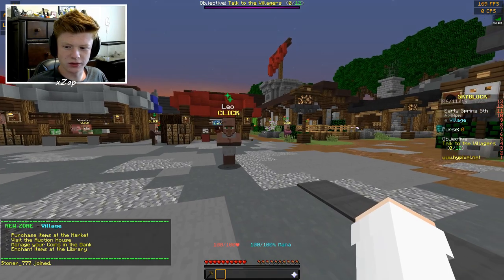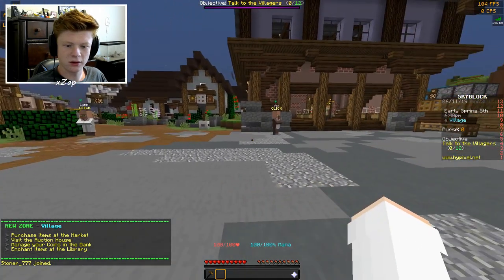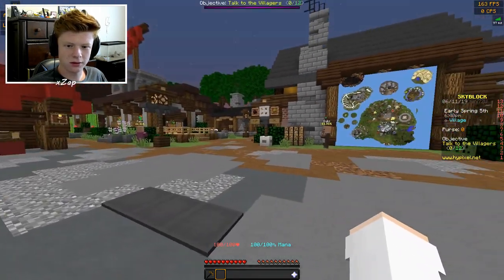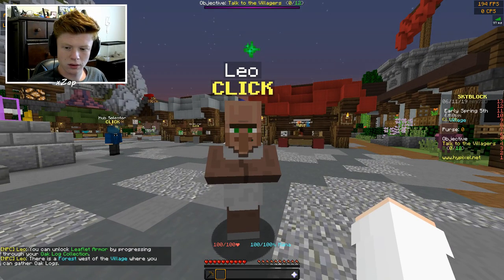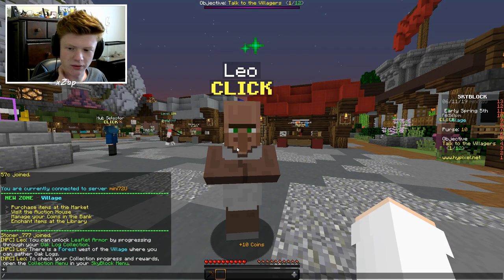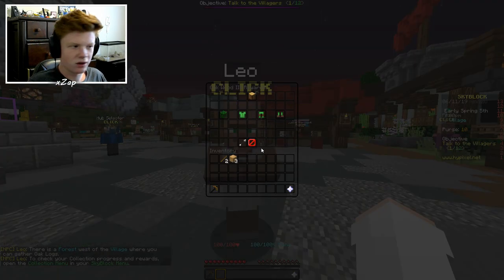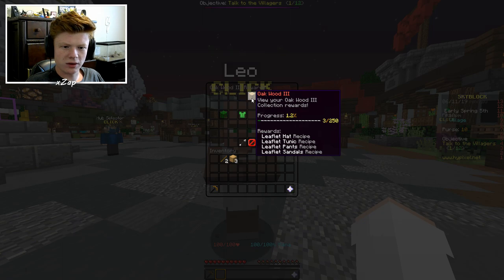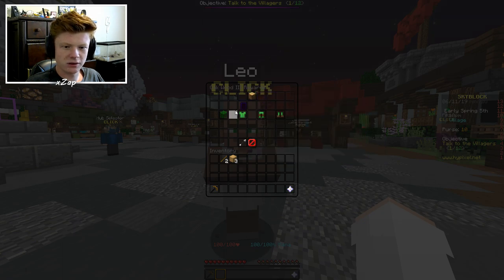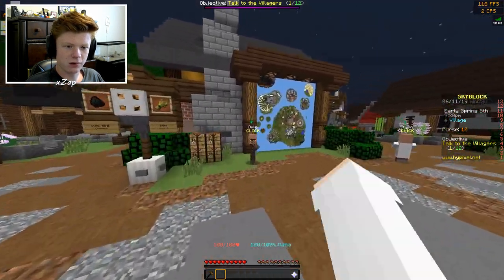New zone — village! You can purchase items at the auction house, manage coins, enchant items. There are 12 villagers to talk to. You can unlock Leaflet Armor by progressing through your oak log collection. There's a forest west of the village. This is actually cool — it's not like other Skyblock. I guess you mine wood and get these — that's interesting. Let's talk to the other villagers.